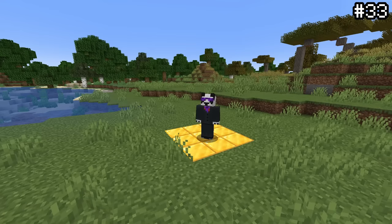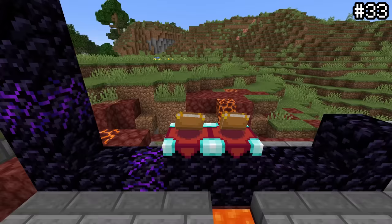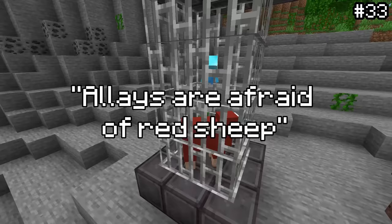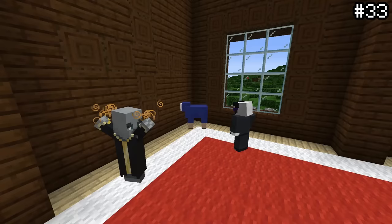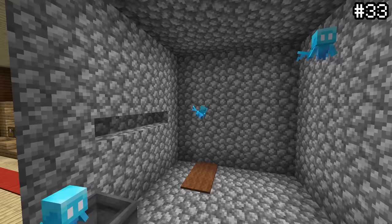Ulraf, one of the Minecraft developers, hid a couple of secret notes in pictures spelled in Minecraft enchanting table language. Translating all of them together results in the message 'Allays are afraid of red sheep' — a reference to the evoker mechanic that turns blue sheep red. Considering allays are found in mansion cages where evokers spawn, this secret message might just be hinting at a deeper lore connection between the two mobs.